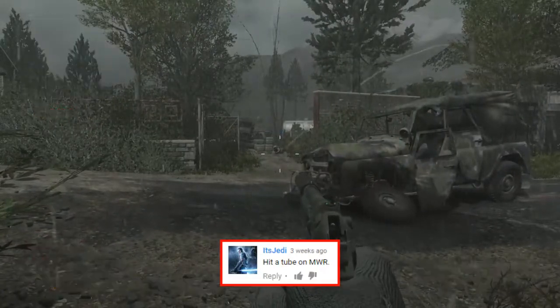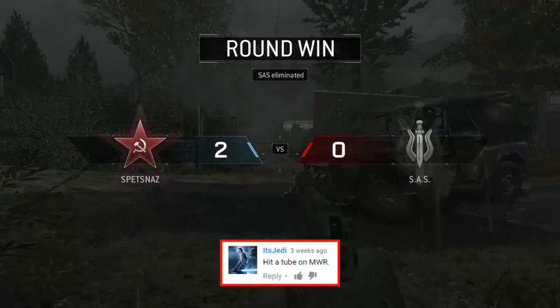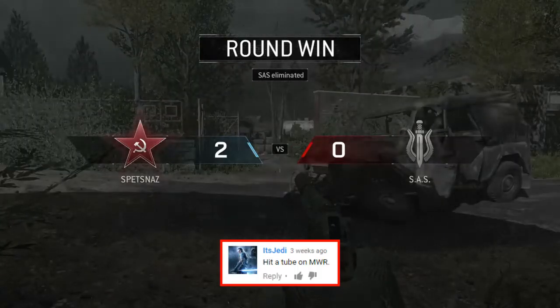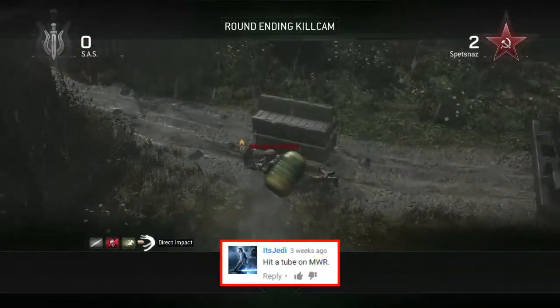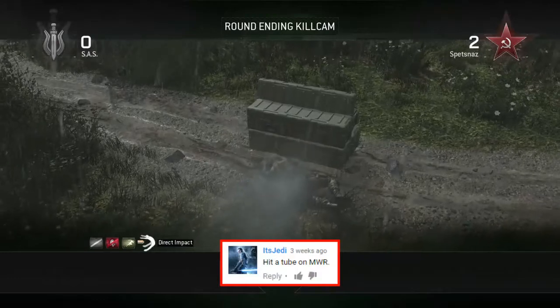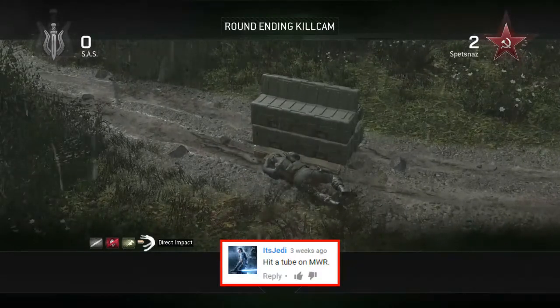Jedi wanted to see a tube on Modern Warfare Remastered and as you can see the guy is going to be killed there by the tube next to the bomb. In the kill cam, Epic is going to fire his tube off the wall and it's going to fly all the way over the map, going over the two buildings and then taking out the guy defusing the bomb.